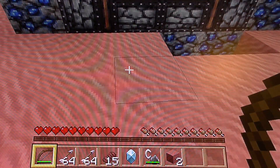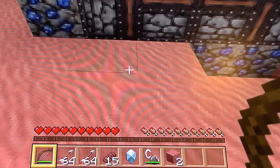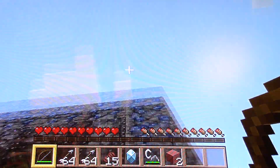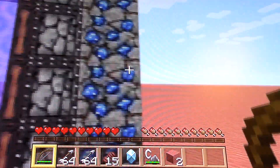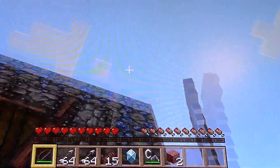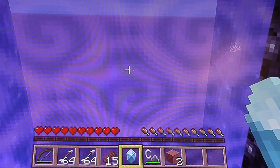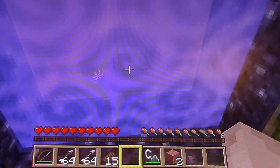First, here's what you will need: some sticky pistons, lapis all around, and then a basic nether portal behind here. You'll need it all around. You might think it's just a regular nether portal — and it is — until you chuck this end crystal in. Before we actually go in, now that it's activated...